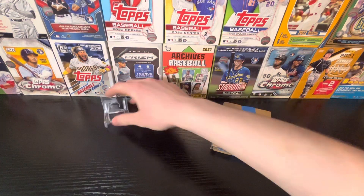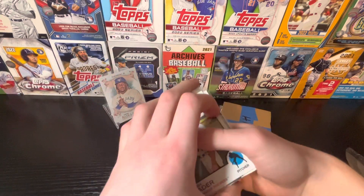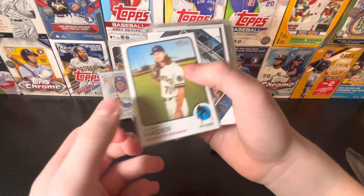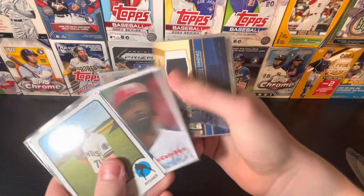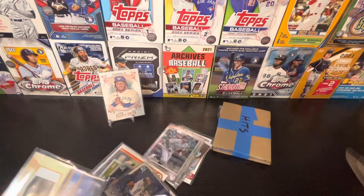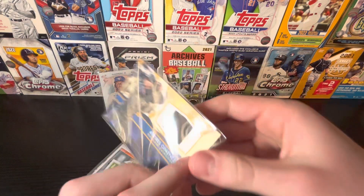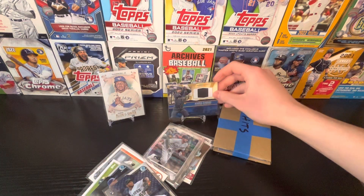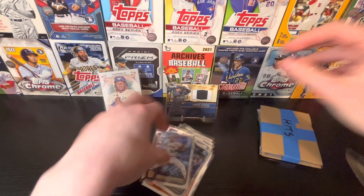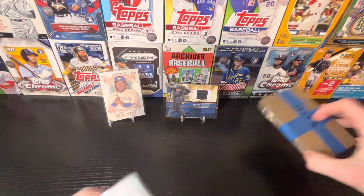Just gonna put a Vlad Jr. on a stand — Vladdy on the Blue Jays. We got Josh Hater, Katel Marty, Andrew McCutcheon. This is the base pack I think, so that's actually pretty cool — we get ourselves a relic, or maybe a bonus: Andres Jimenez all-star game relic card. Put that up on a stand for now. That's pretty cool, I'm not expecting that. Wonder what's in the hit packs then.